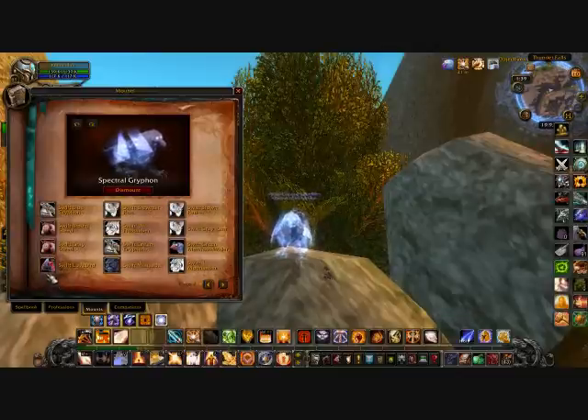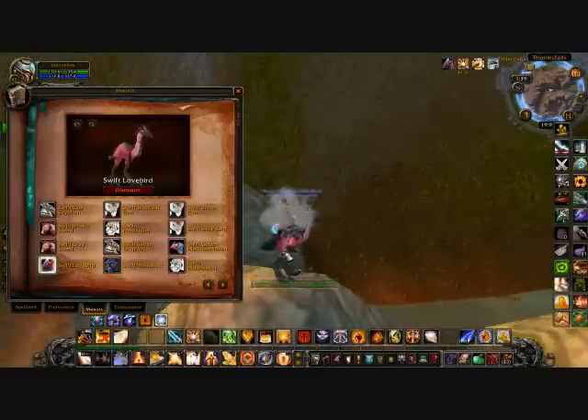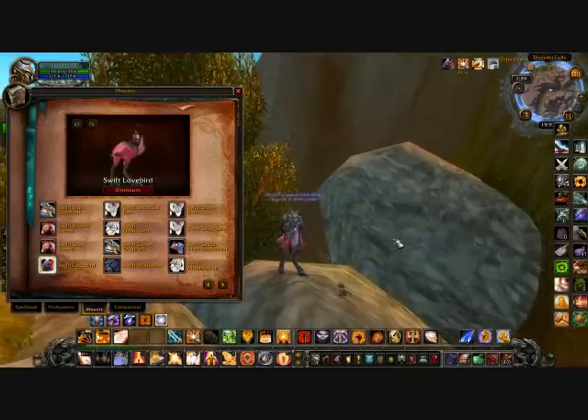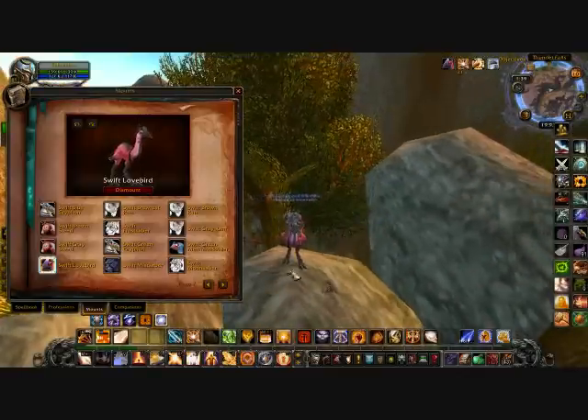The Swift Lovebird — you get this during Valentine's Day or you can buy it on the auction house because it's bind on equip. I bought this for about 9,200 gold.